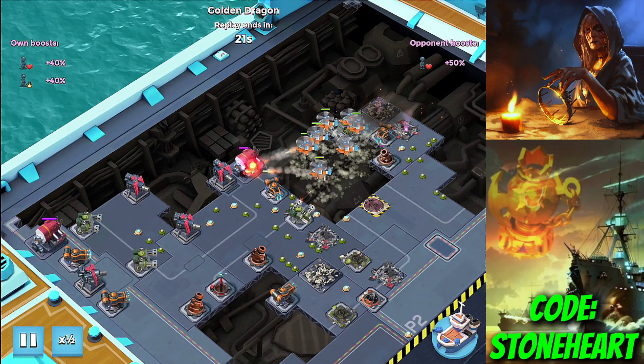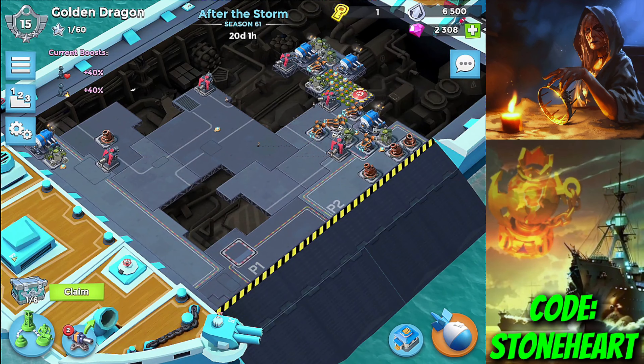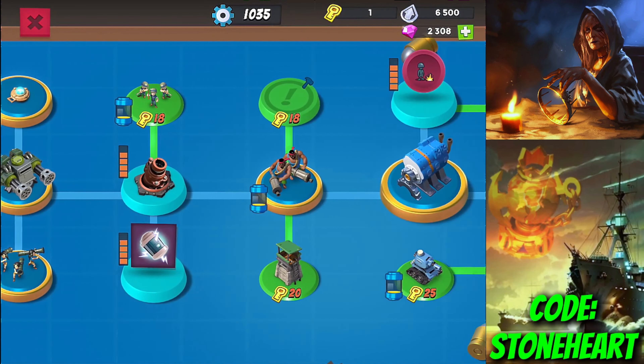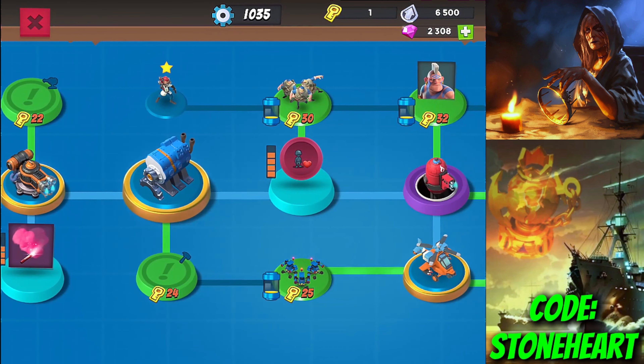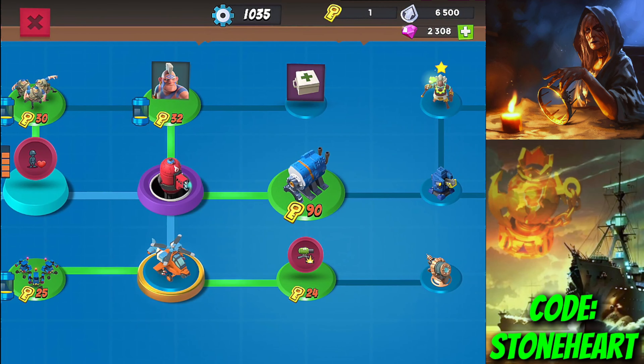Instead you can only use shocks when you need to. This is the tech we're going to push with at HQ15: max gunboat, take 4 shocks and troop damage, take 3 flares and max RCs.